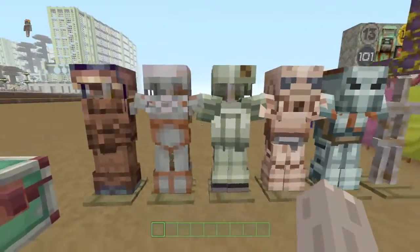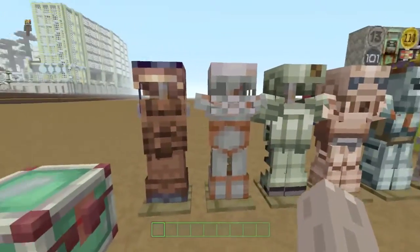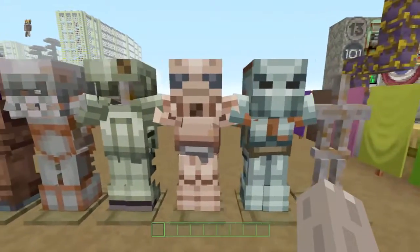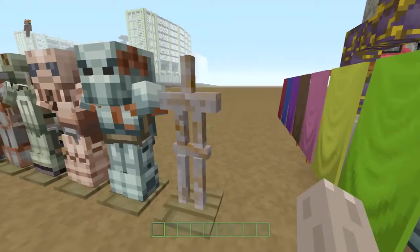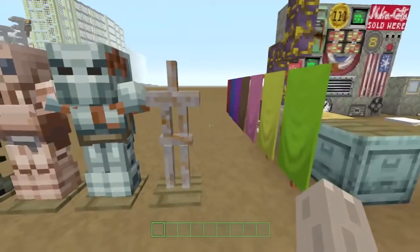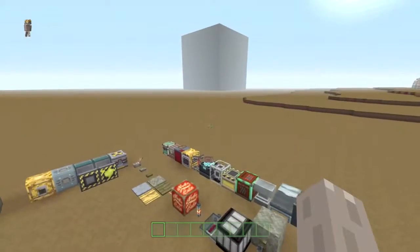We've got our armors, looking pretty good. The last two are probably the best ones — the earlier ones are a bit grotty. The last two are pretty damn cool: the power armor, and another type of power armor. The armor stand looks rather bare without anything on it.